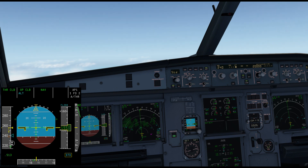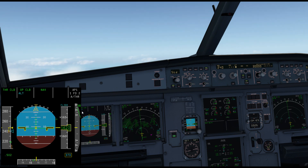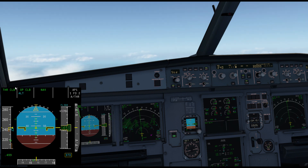Let's pretend ATC clears us higher, to flight level 300. I keep scrolling up, and since we're already in a climb mode, setting it to 300 changes the target to 300 and it just keeps climbing. We don't need to do anything else because we're already in open climb.